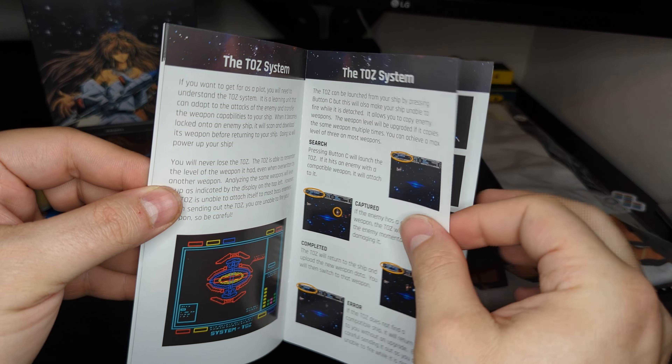The cover is reversible, so if you don't want the Japanese cover art variant, you can pull it out, flip it over, and have a more traditional North American box art. That's pretty cool.